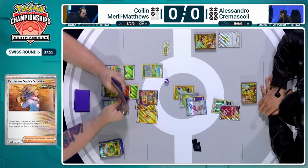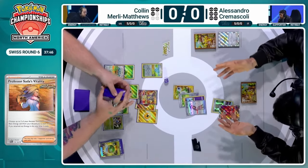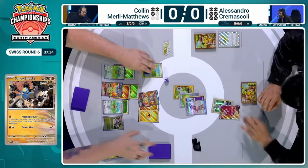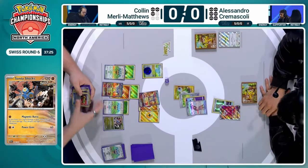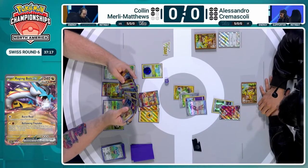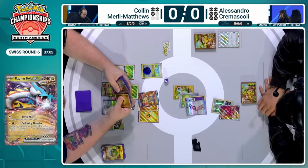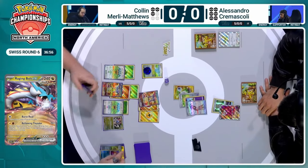That Professor Sada's Vitality played from hand — that's going to get those additional energies needed to power up that Raging Bolt EX. And finally joining the party, Colin summons Sandy Shocks out of the deck. Sandy Shocks has 260 HP on Farigiraf — so with three attacks, you could KO it. So it's a race to the Psychic Energy. Can Alessandro find it? It's going to be tough, but there are still a lot of cards in the deck. Colin still has this turn to play out, and that Earthen Vessel is going to discard a Radiant Greninja for those two energy — Electric as well as Fighting-type energy, which is needed.